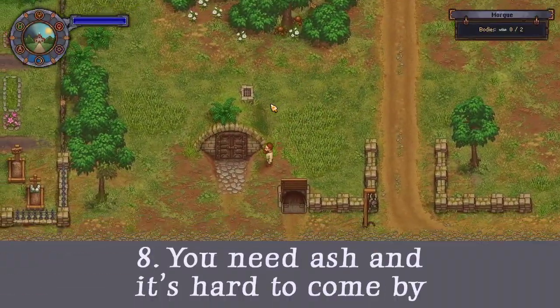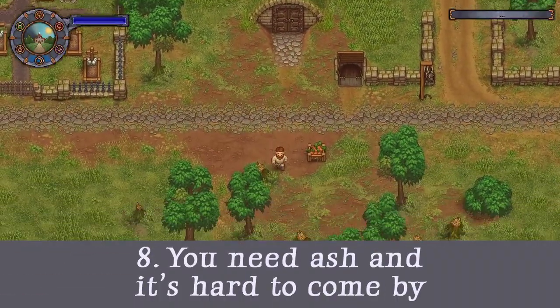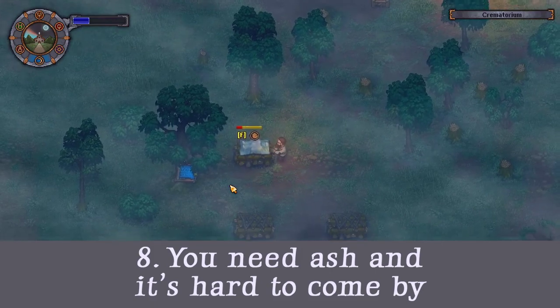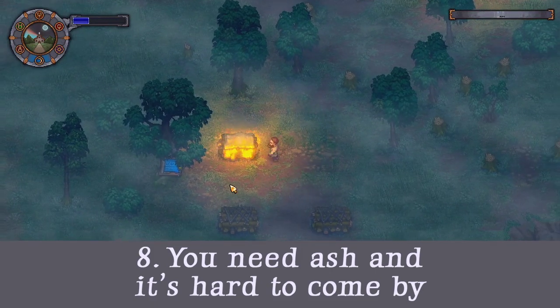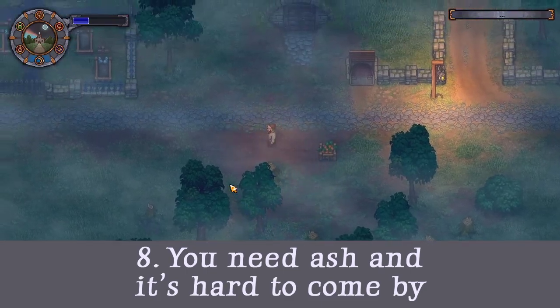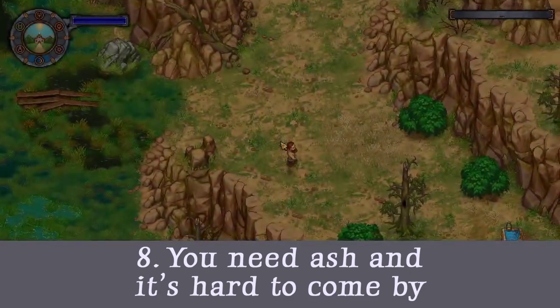Tip 8: You need ash. In the game, you can get ash from burning corpses. I didn't burn a lot of corpses early on because I didn't unlock the crematorium, and I just threw bodies in the river, which ended up with me not having a lot of ash.